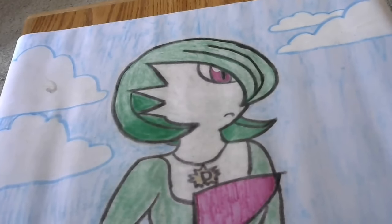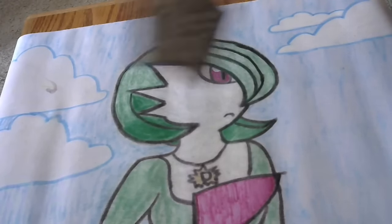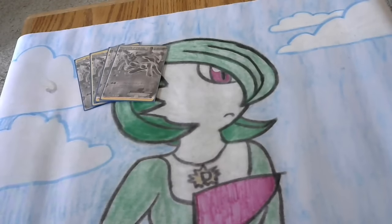Hey PokéDad fan club, this is PokéDad and this is another episode of Monday Deck Profile. I did one already today but we're going to do another one because tomorrow on Tuesday Night Fights we're going to have these two decks face off against each other. The one I just did — if you haven't seen that video go check it out, it's in the description below — that was Mega Sceptile EX. This one we're going to do is Machamp EX.